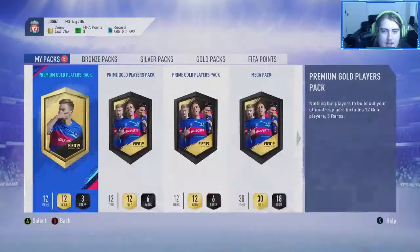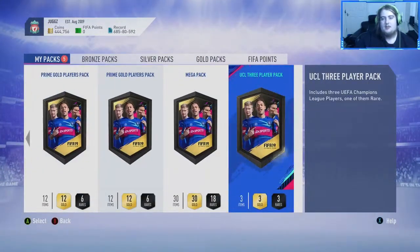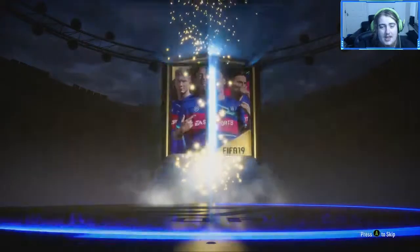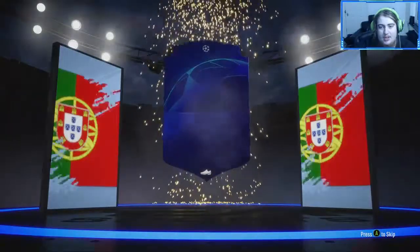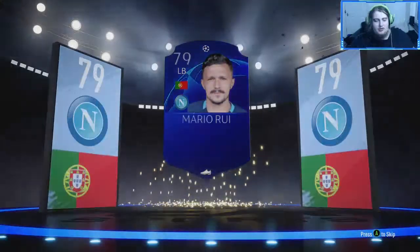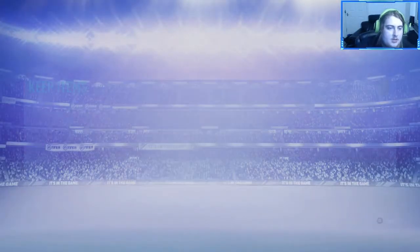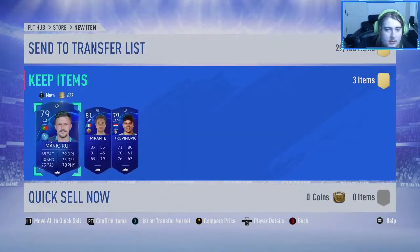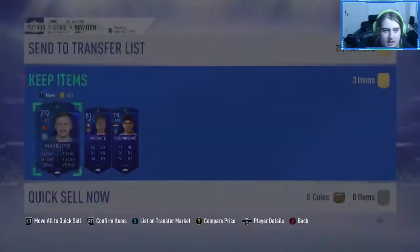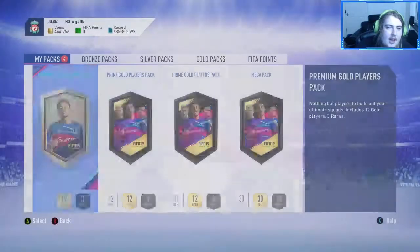We'll go ahead and open that now just so there are a couple of packs in this episode. One of them is rare — can it be a walkout? That'd be the dream. Nope, it's not. It's Mario Rui, left back, Napoli — but I hate him. These are tradeable — are they worth anything? No, because they're all back in circulation.